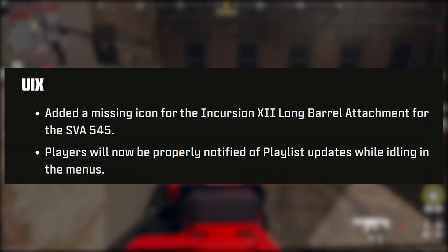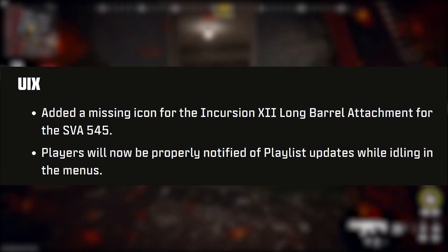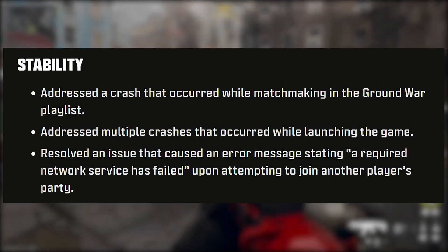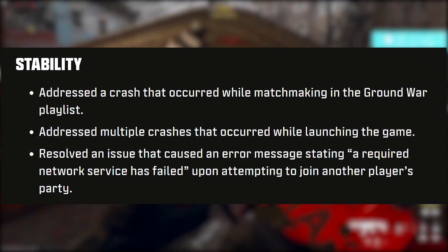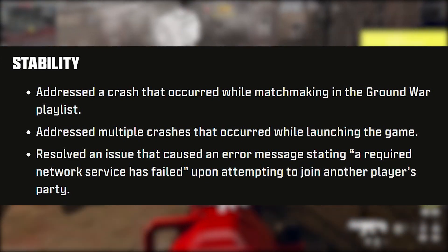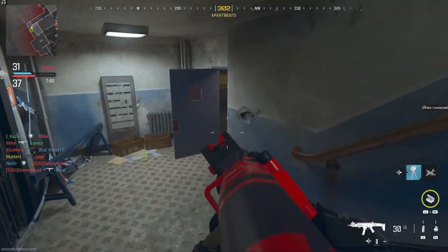For operators, movement animations will now play properly in the moments following a respawn. UI changes include a missing icon added for the Incursion A12 Long Barrel attachment for the SVA 545, and players will now be properly notified of playlist updates while idling in menus. For stability, the team addressed a crash that occurred while matchmaking in the Ground War playlist, multiple crashes occurring while launching the game, and an error message stating a required network service has failed when attempting to join another player's party.